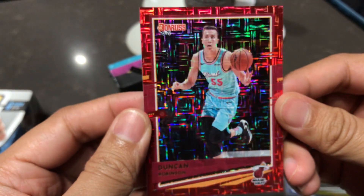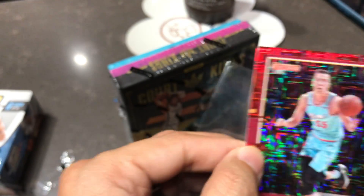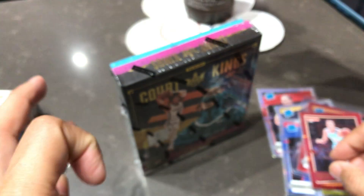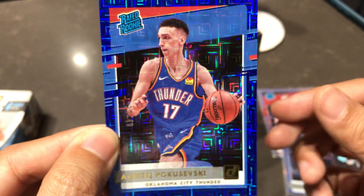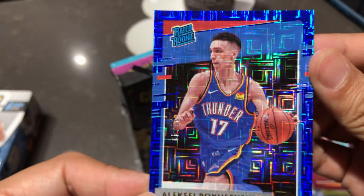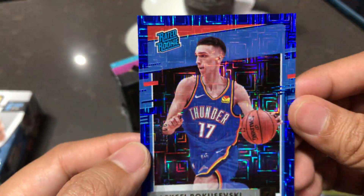Let's see the next card. It's a red — Duncan Robinson. 91 out of 99. Okay, there's one more card left. Oh, a blue one. I don't think a blue is worth that much — oh, it's pretty blue. It's a Rated Rookie — Pokushevsky. Poku blue. It is numbered — 22 out of 49. That's actually nice. Matches their jersey.